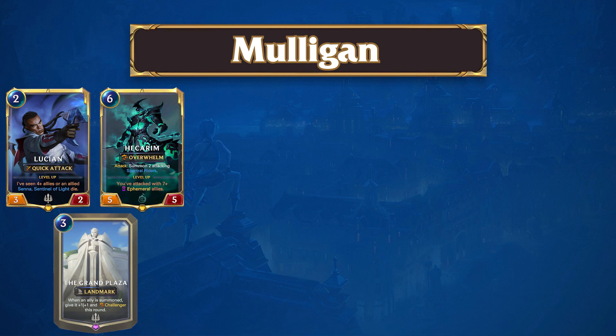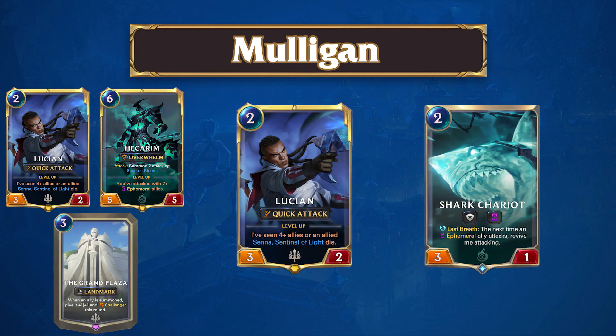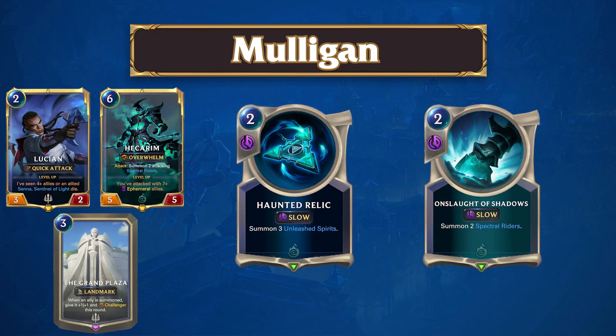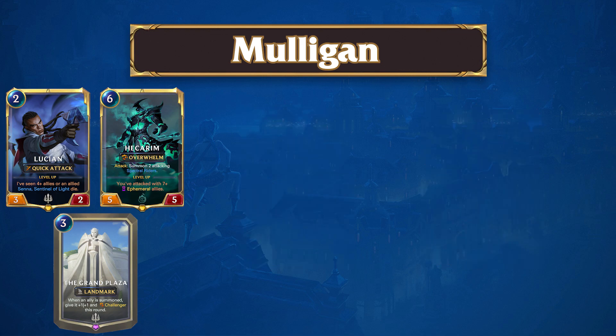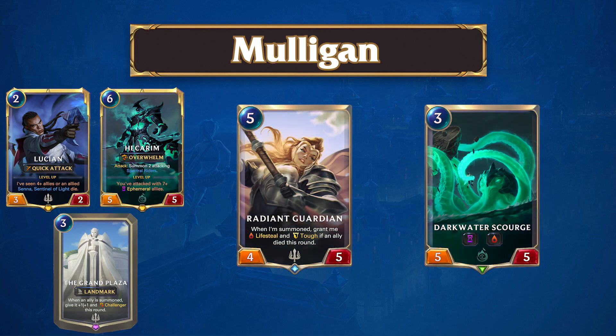When mulliganing with Ephemeral Plaza, the top priority card is its namesake, the Grand Plaza — you should look to aggressively mulligan for it. Some other solid keeps are Lucien or Shark Chariot, which will help you pressure early. If you already have the Grand Plaza, you should consider keeping Haunted Relic or Onslaught of Shadows, as they will allow you to set up huge attacks if you bank mana early. When fighting an aggressive matchup, consider keeping your healing options in Radiant Guardian and Darkwater Scourge, as they will help you stabilize.